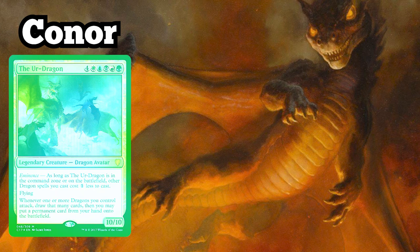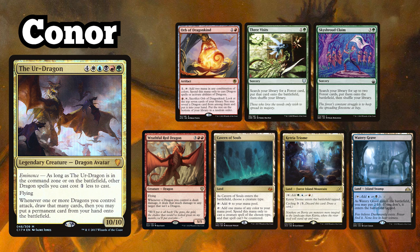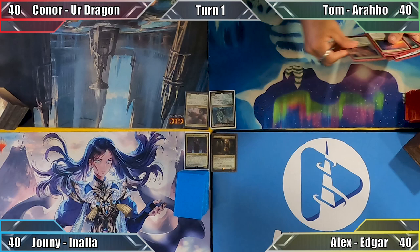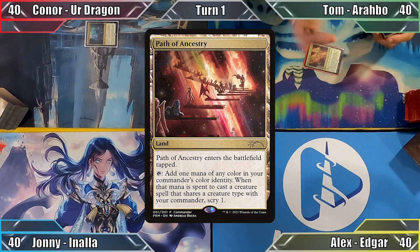And finally Connor is playing his Ur-Dragon Dragon Tribal deck, keeping an opening hand of Orb of Dragonkind, Three Visits, Sky Shroud Claim, Wrathful Red Dragon, Cavern of Souls, Ketria Triome and Watery Grave. Connor wins the die roll, plays Ketria Triome and passes to Tom.